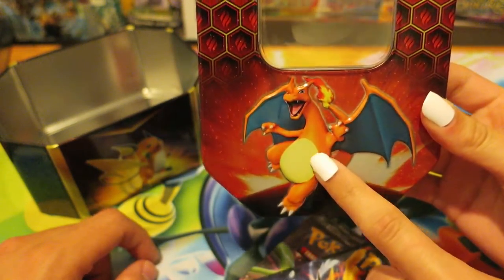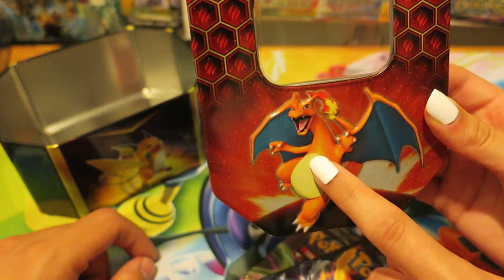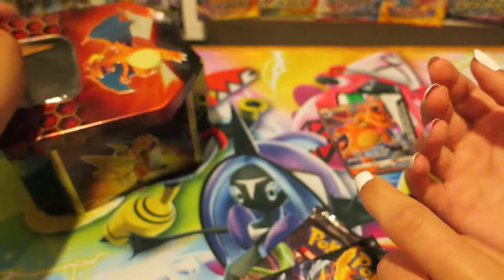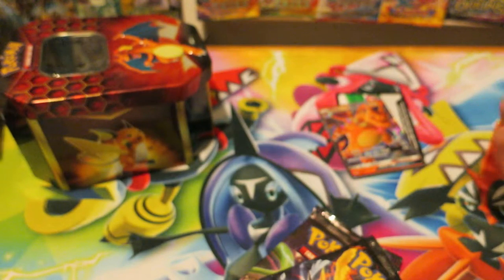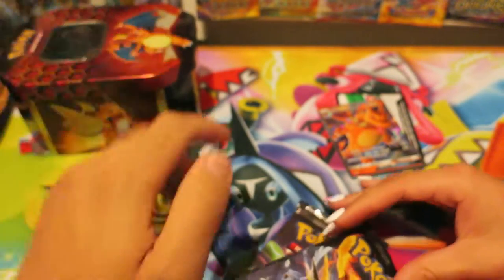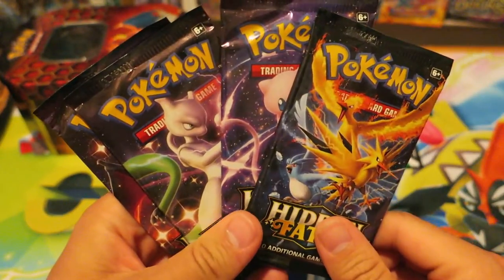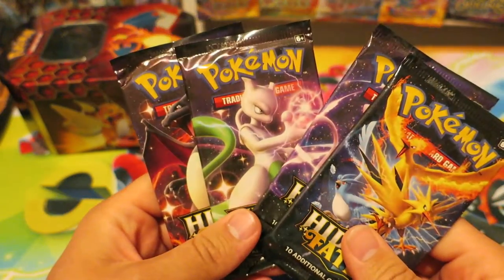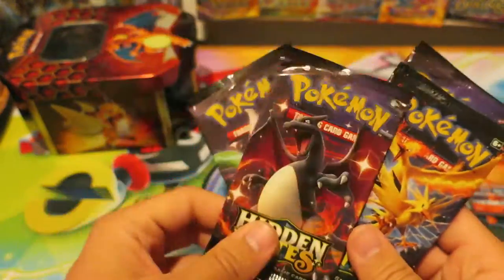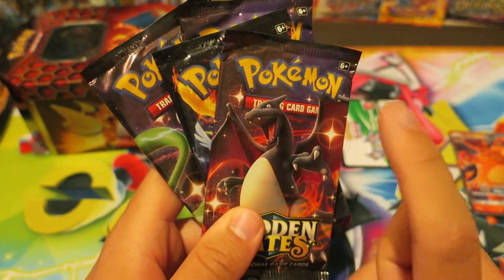Up until Reshiram Charizard came out, he does have a pretty good attack. Reshiram Charizard — he's red instead of orange. Oh no, it's Reshiram Charizard — I don't have a Reshiram behind me, this shows I'm slipping right now. But we have four Pokemon booster packs. This is one of the cooler sets that have been released. It would have been really amazing had they released it like a year ago, because Japan got these cards a lot sooner.